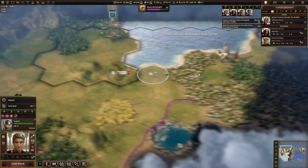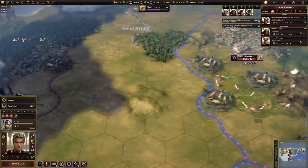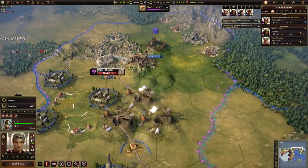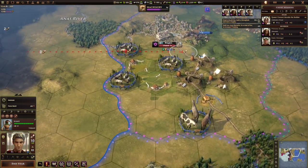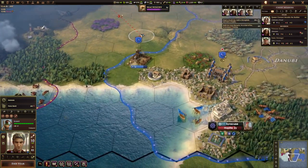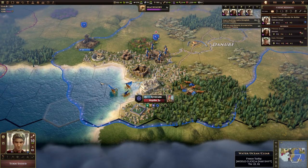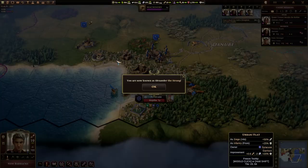In terms of this tutorial, all we've got to do, as far as I'm aware, is defeat the Roman army, which is over here. So we're following the ambitions that we need to do. We do need to finish training a hoplite and build another barracks. The barracks is one turn away from completion, and the hoplite is two turns away, so we'll soon be done there.